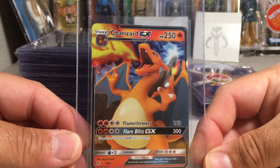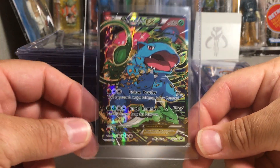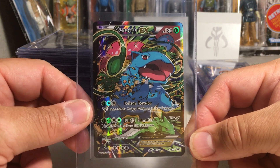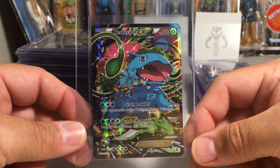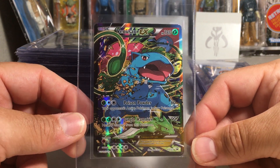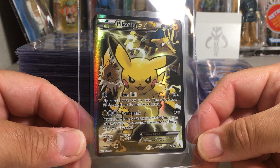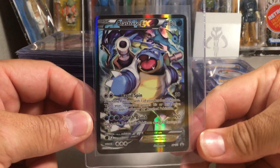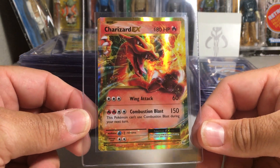This is from Hidden Fates — Charizard GX. We've got these full arts from the Red and Blue Collection — it's around the 20th anniversary of Pokemon. This is the Venusaur EX. This is one of the coolest ever Pikachu cards — it's also from the Red and Blue Collection. And the Blastoise. And another Charizard EX, this one from Evolutions.